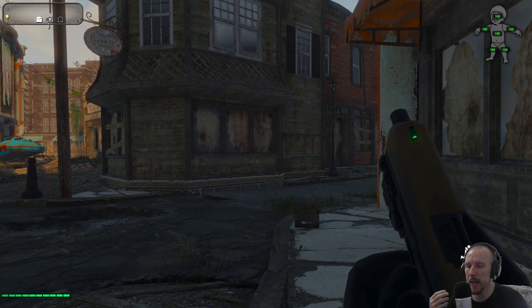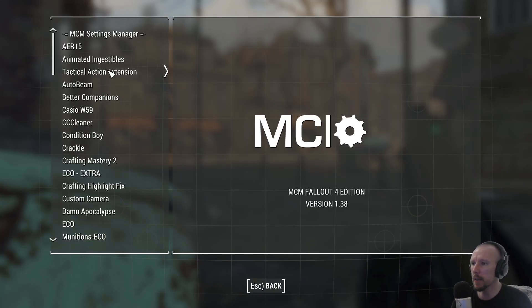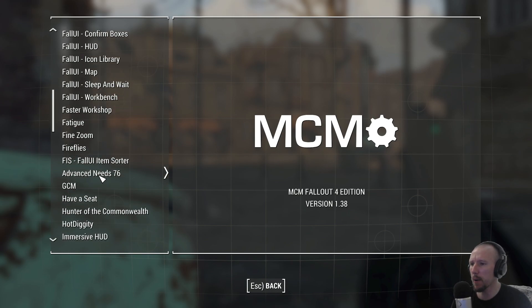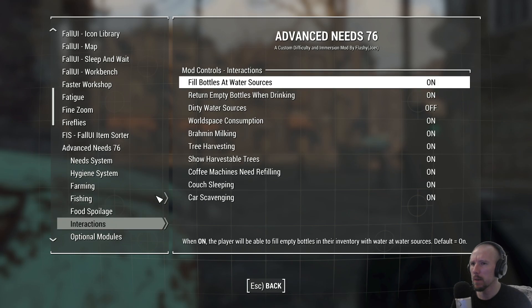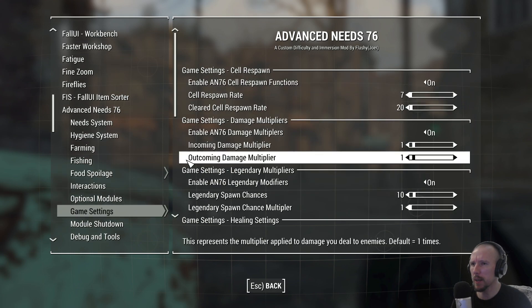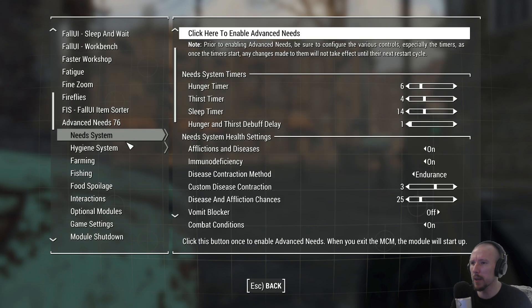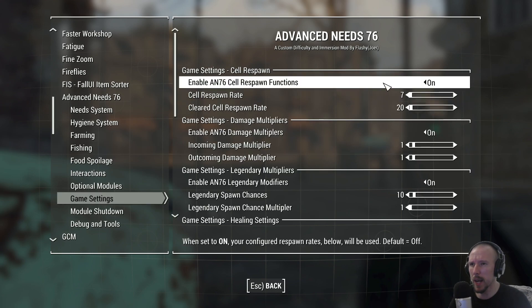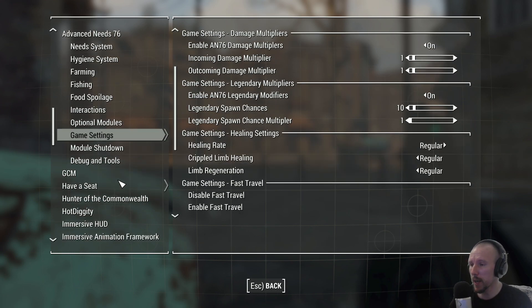Let's just take a second here and make sure nothing too insane is happening. One little note for the developer: as we come into Advanced Needs, for some reason it's in the middle of the list instead of at the top where the A's should be. Going in here — do we have to enable any of this stuff? I've done the game settings. I had to enable farming, fishing, food spoilage, and hygiene. I'm assuming I also have to enable the celery spore and the damage multipliers, but I could be wrong.